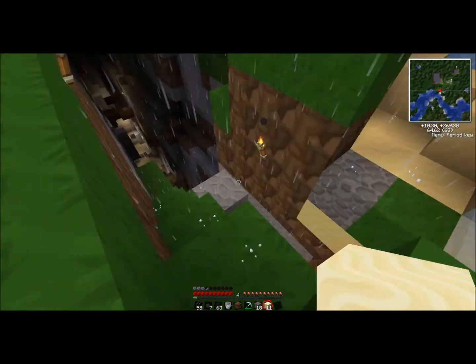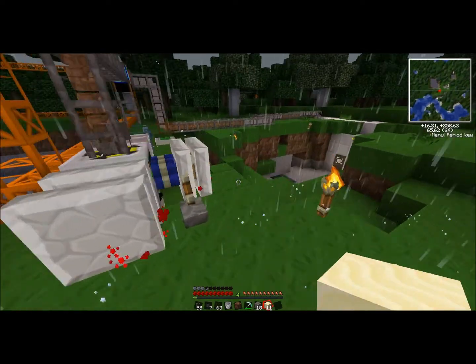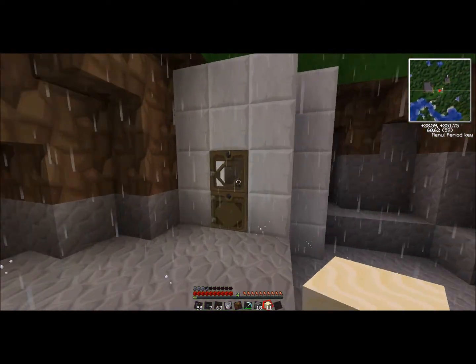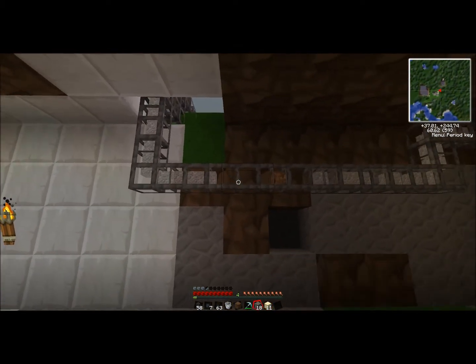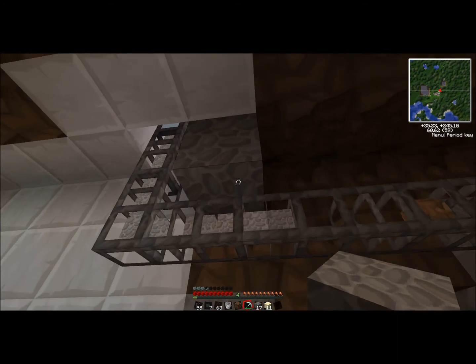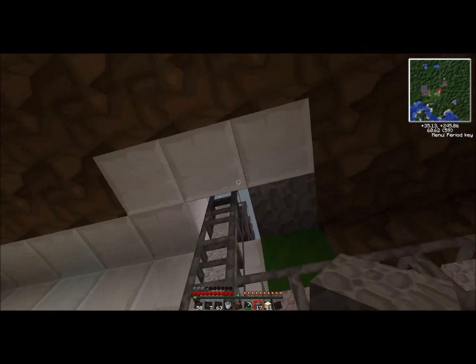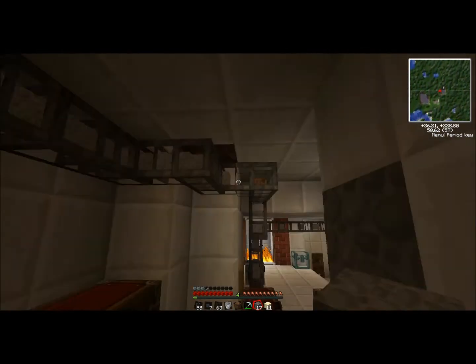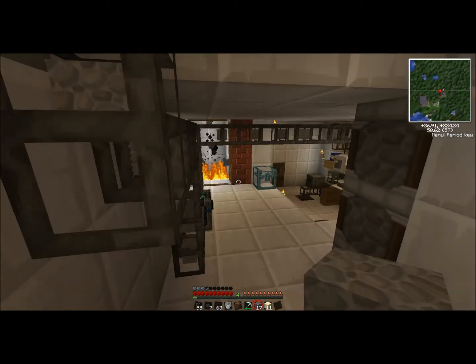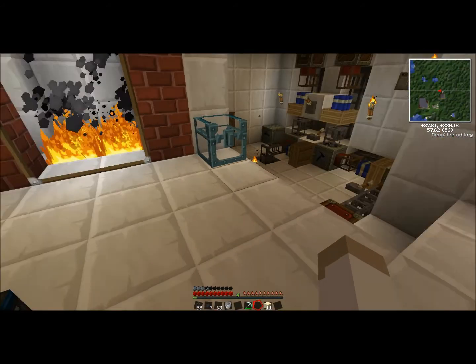I haven't gone down there that much — it was lava, I had to block it up because it was going to kill me. Look at all this hard work that I'm doing — it's finally paying off. So I need to do the tech stuff because it was making my head hurt. Put two diamonds — I knew it was gonna do it.